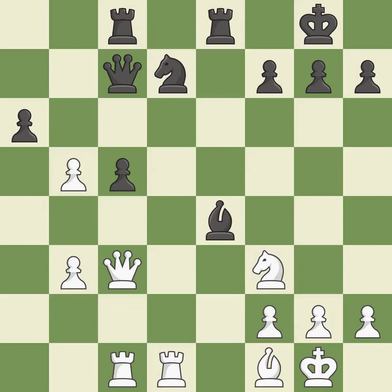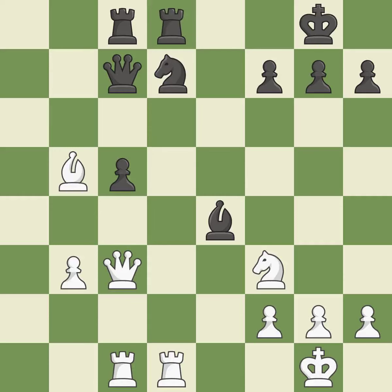This move puts the queen on a safer square. This threatens to kick a queen — an inaccuracy. This ignores an opportunity to win a pawn — an inaccuracy. The knight is now sufficiently protected — ideal. That's an unfortunate error — it is a mistake.